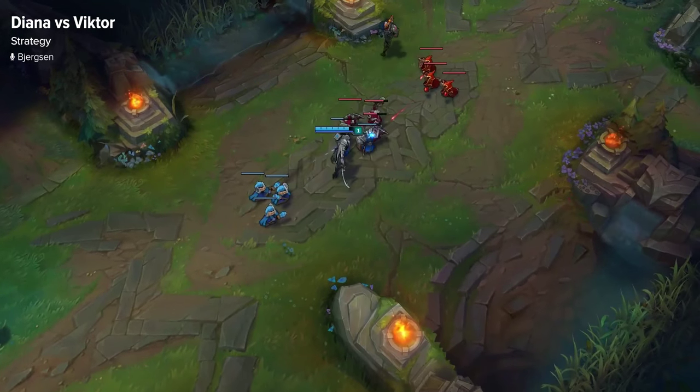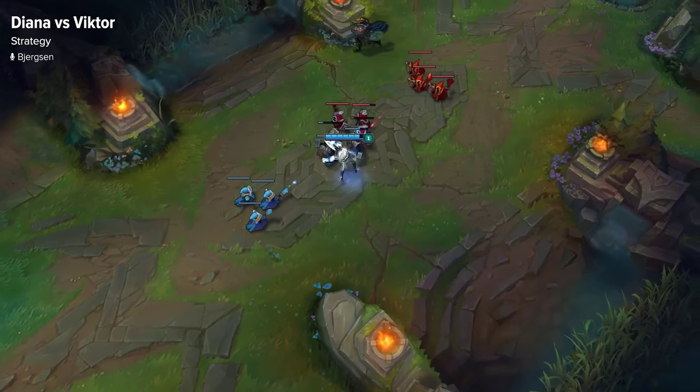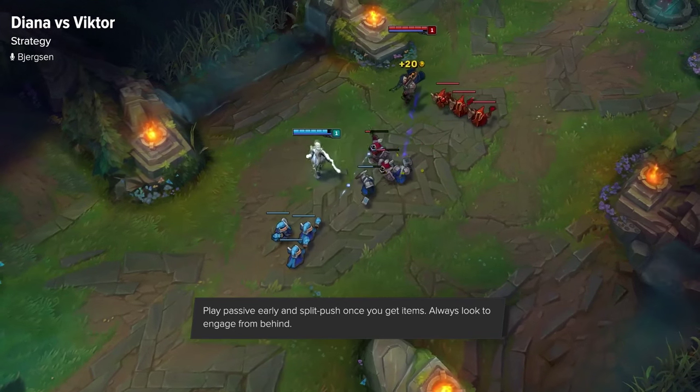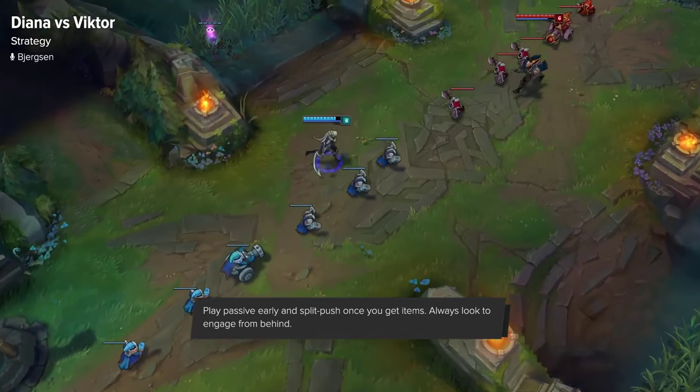For Diana's playstyle, you want to be playing really passive early game until you get about level 7, and maybe two Doran's Rings and Fiendish Codex is where you can really start looking for trades. At level 8, when you get your E, you can look for roams and look for pressure.